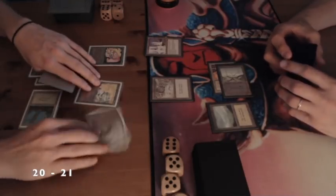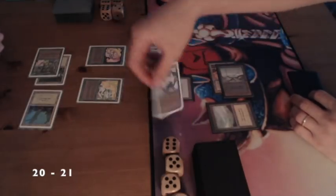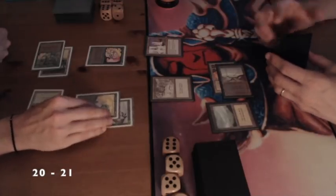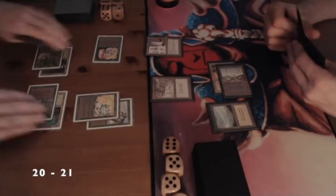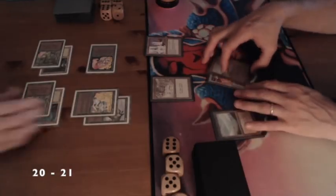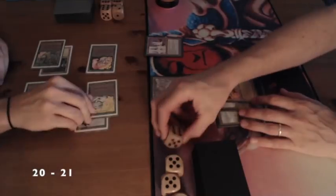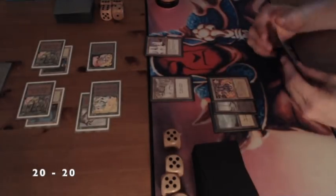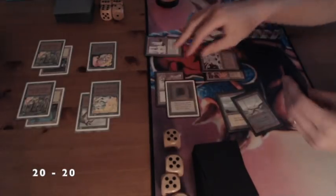I'm playing an Aspect of Wolf over my Enchantress. Aspect of Wolf says your creature gets plus one plus one for every two forests in play, and when it's an uneven number your power is rounded down and your toughness is rounded up. So with three forests my creature would get plus one plus two. I'm using this to protect my Enchantress against a possible Lightning Bolt — obviously my opponent isn't playing red, but that's the general idea. And of course I get to draw a card from it. I played another Wild Grove so I got a lot of cards that turn.